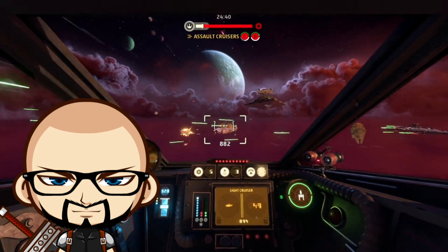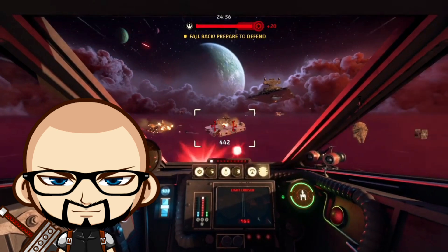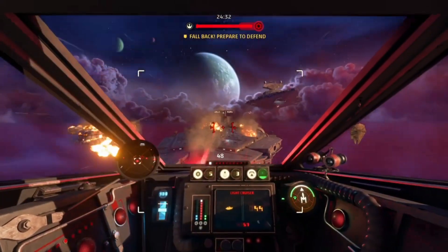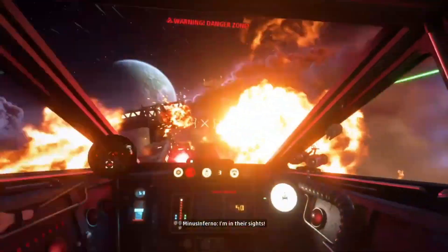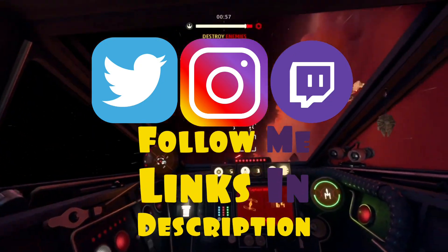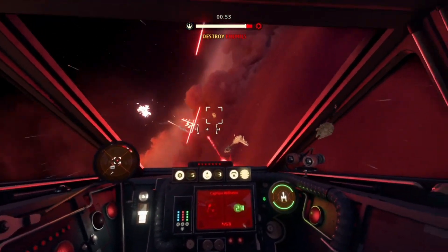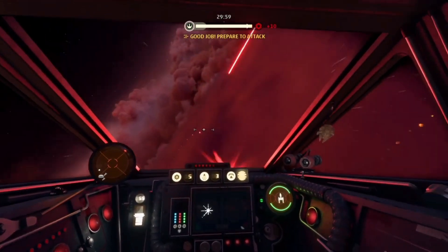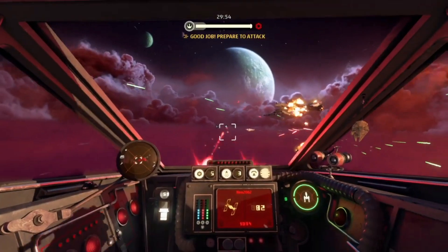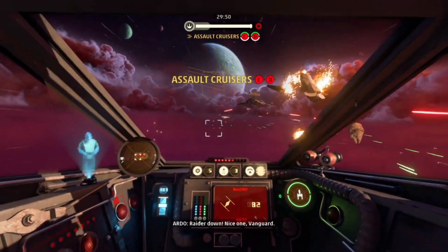Hey there guys, thank you for joining me for another Star Wars Squadrons loadout video. Today I'm going to be taking a look at the Y-Wing, the slow and steady damage dealing New Republic bomber. The Y-Wing is not very fast and not very nimble, but you can dish out an amazing amount of damage and this loadout I've put together will hopefully do that for you. Let me know down in the comments what you think. So let's dive straight in.